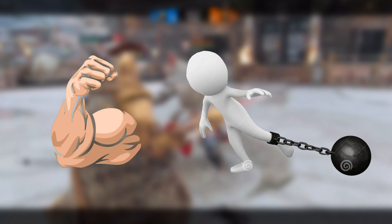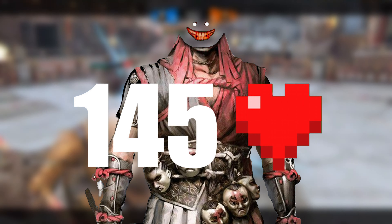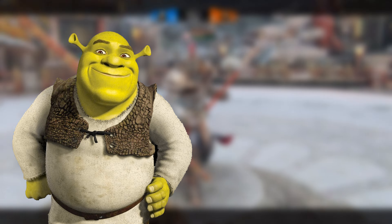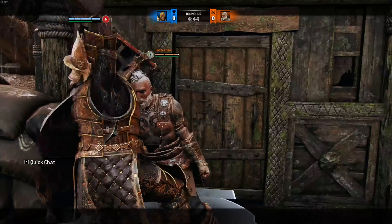The first part of the tutorial will consist of analyzing the character's strengths as well as his weaknesses. To start off, Lawbringer has a health pool of 140 hit points. This is second highest only behind Hitokiri's 145, and equal to Shugoki's and Warlord. He also possesses one of, if not the best punish game in the game.